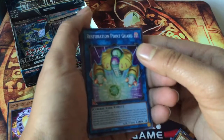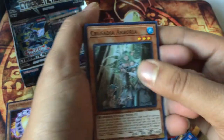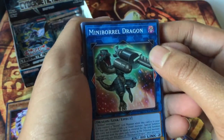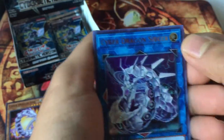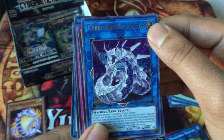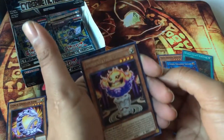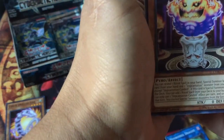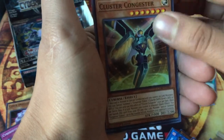Sorry guys, my hands are a little bit shaky. Restoration Point Guard, Crusadia Arboria, Mini Barrel Dragon. Our first ultra rare is Cyber Dragon Sieger — wow, that is dope! Look at that art, that is crazy. That just made my day, I love my Cyber Dragon monsters. Also got Incantation Candoll, Cybernetic Overflow — putting that on the side — World Legacy Mind Melt, and Cluster Congestor.